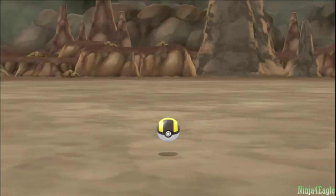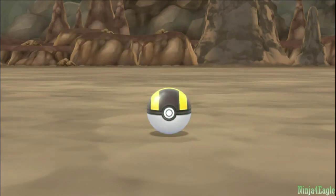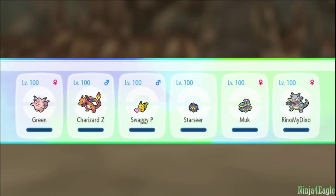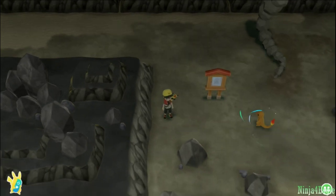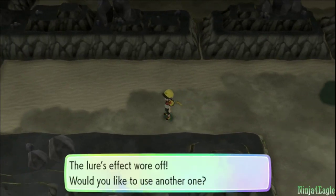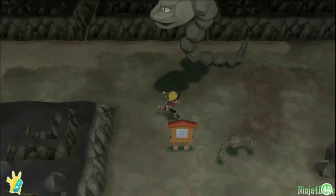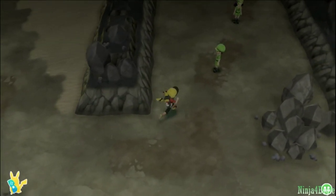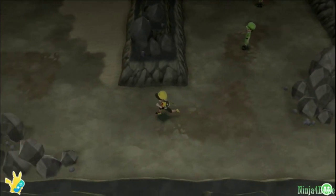At almost an hour in, we've finally found our 11th Charmander. Now that the chain is at 11 or higher, Charmander will spawn much more quickly than before — all that tedious work is behind you. The main thing that can still go wrong is losing the chain, so always keep in mind that you don't want to risk the Pokémon fleeing from battle.